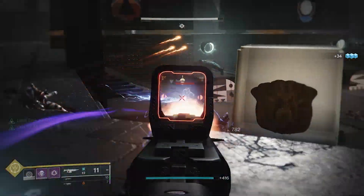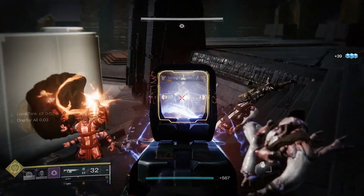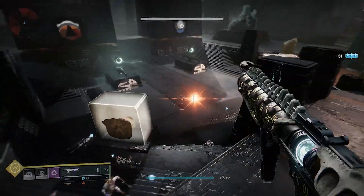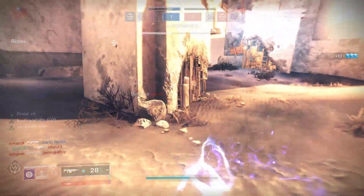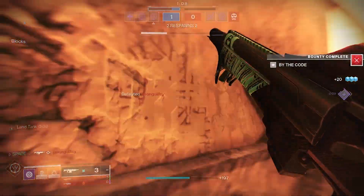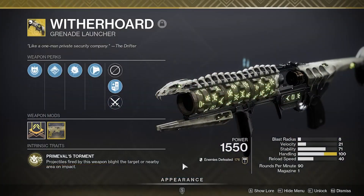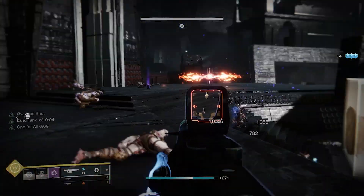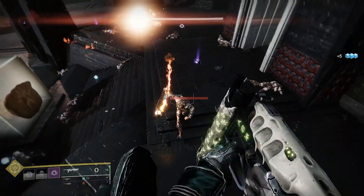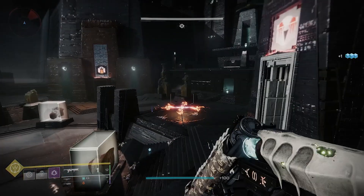On top of this, with the new origin perk Land Tank built into this weapon, it gives it even more of an edge. Especially when dealing with a lot of enemies in a hectic situation, that little buff to resilience actually comes in quite handy. It also feels surprisingly good to use in PvP despite auto rifles not really being part of the current meta. It's easily one of the best auto rifles you can use in the energy slot right now, especially if you are pairing it with something like Wither Horde or Ignition Code. My only real gripe is I wish it could roll with Adrenaline Junkie and Overflow, but besides that, I can't really think of any other issues.